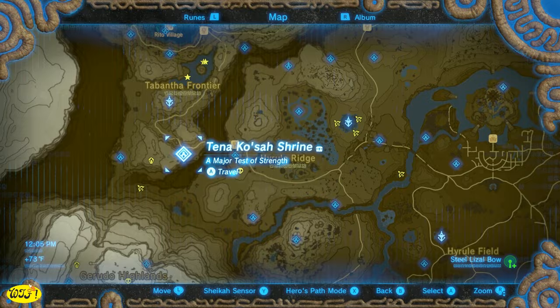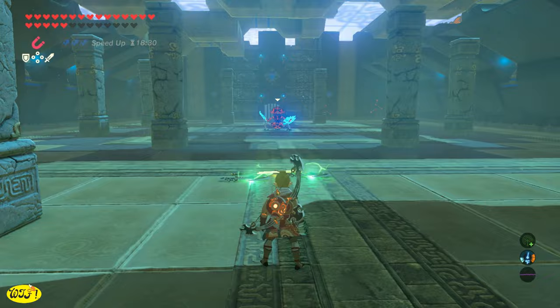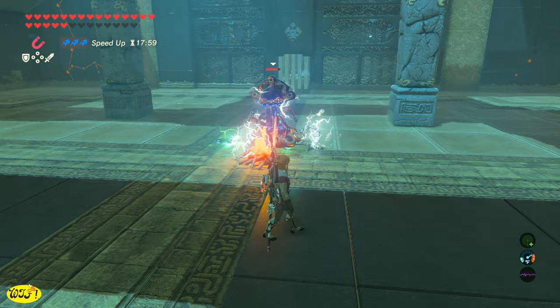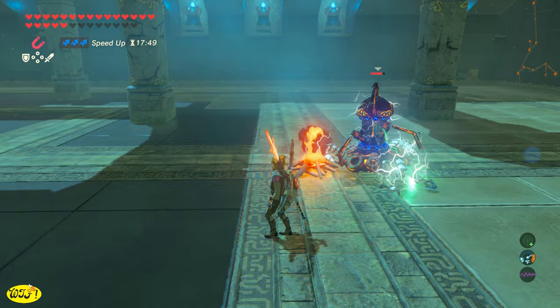Let's head on over to the Tina Kosai Shrine. This is one of my favorite shrines because it is going to give you an Ancient Shield, Sword, and Battle Axe — some great weapons to stock up on. These will respawn after a Blood Moon just like everything else, so it's a great way to stock up on ancient parts and ancient weaponry. If you'd like to see a trick on how to defeat these guys and take no damage, I'll leave a link in the description.